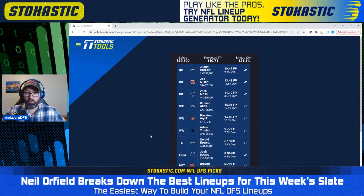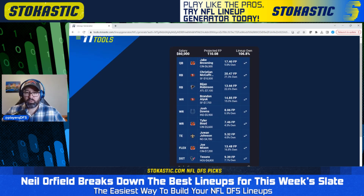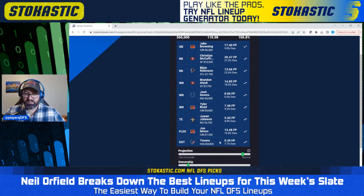Now we've got another Herbert double stack. We've got Jake Browning here with Tyler Boyd, and Josh Downs on the runback — a single stack with a runback. We've also got two 49ers: both Christian McCaffrey and Brandon Ayuk. Bijan Robinson is the second running back, and Jawan Johnson at tight end. So we've actually got a double stack of sorts if you include the running back as part of the stack — Joe Mixon in there for the Bengals as well. Another full-on game stack: Browning with two other Bengals and Josh Downs as the runback. This one has the Texans defense.